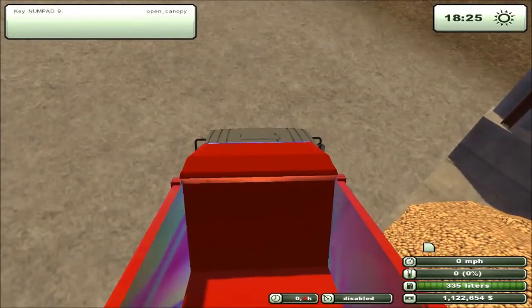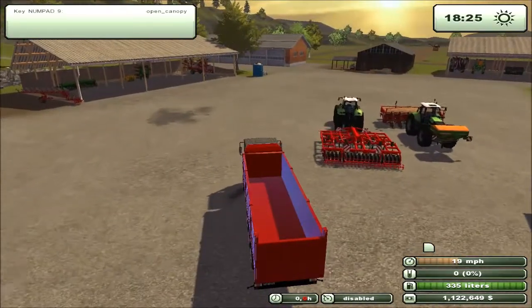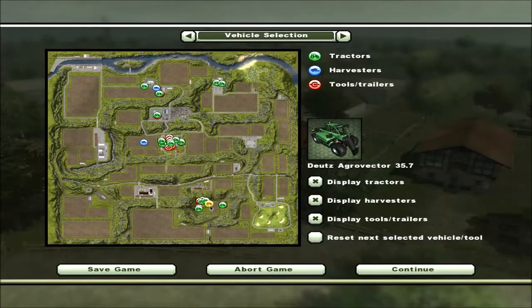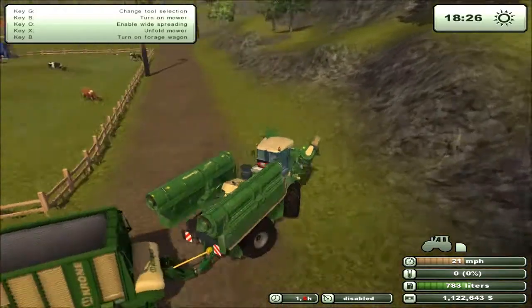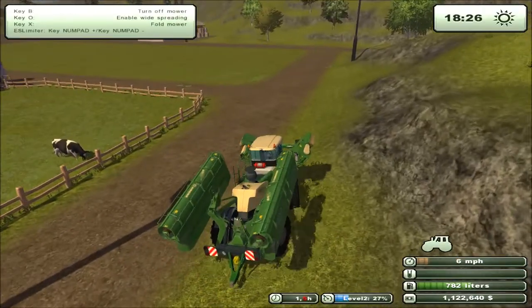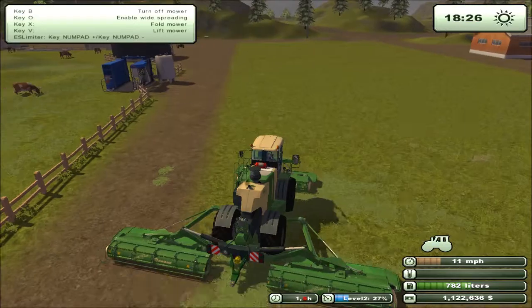Should be able to get around now. There we go. Okay, this is what I want to do — find that mowing. Okay, we got silage. Let's take this trailer and we'll drop it off here. Drop it off right here. Mow this all down.